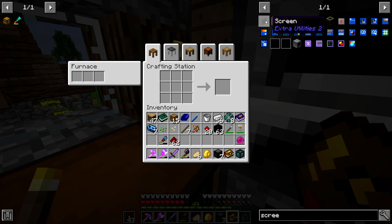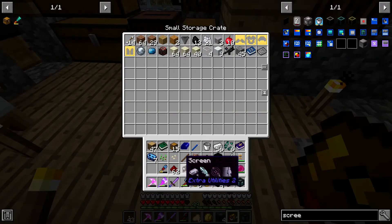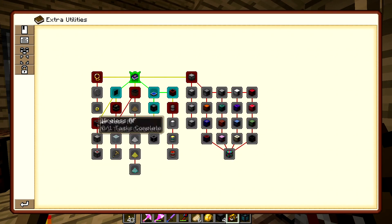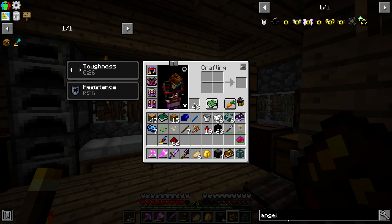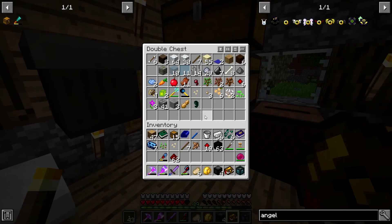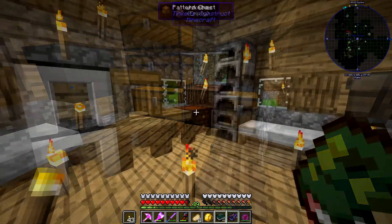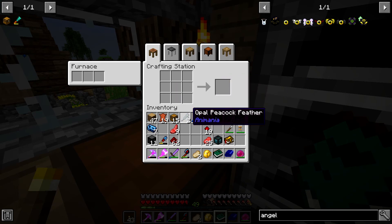We made the screen. Like I said, I probably won't use it, but we needed it to unlock the next quest. Angel block is something we definitely want — we want to get to the Angel Ring so we can fly. The angel block just takes two feathers plus obsidian and gold. That took longer than expected to find a chicken — I actually found a hen and a peacock.